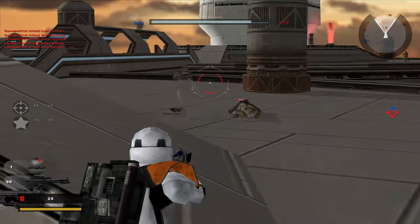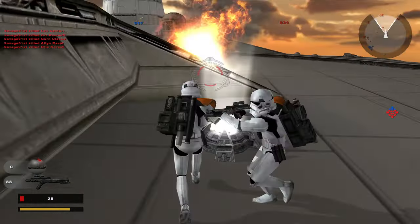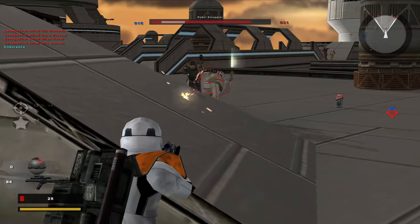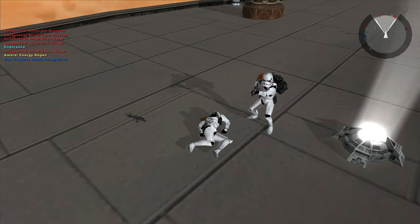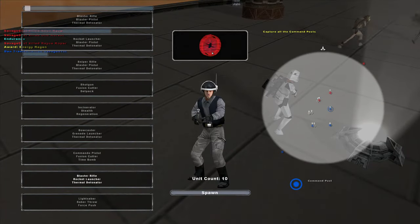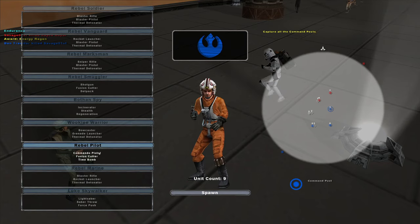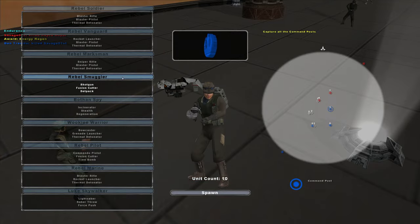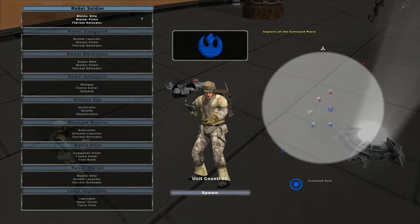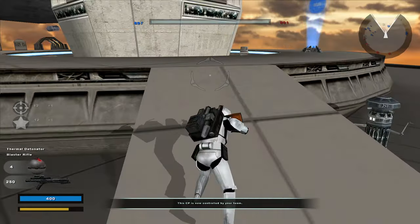Bespin is my favorite urban environment in all of Star Wars, at least in my opinion. Oh crap, I died. This platform is hot. Let's look at the rebel roster — Luke Skywalker looks freaking cool, basically Return of the Jedi but reskinned. We got the rebel pilots and all that. I want to be the stormtroopers. We're losing this post.